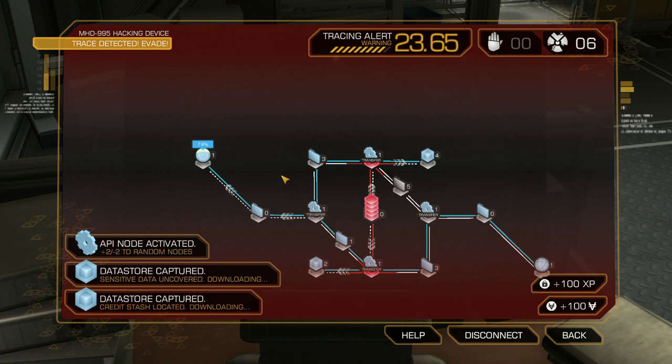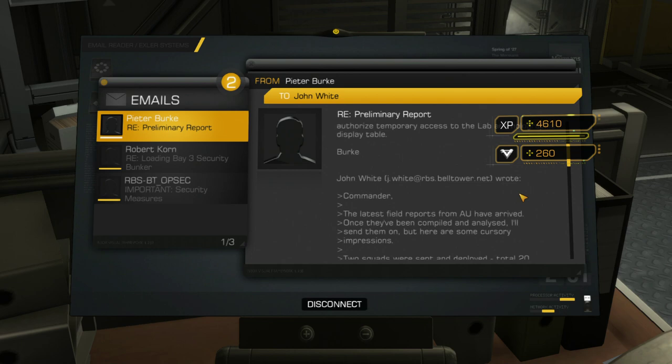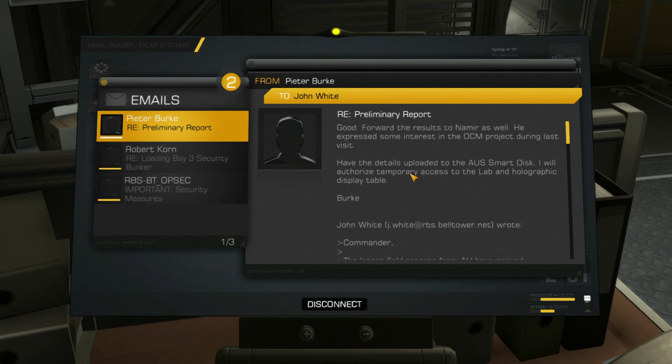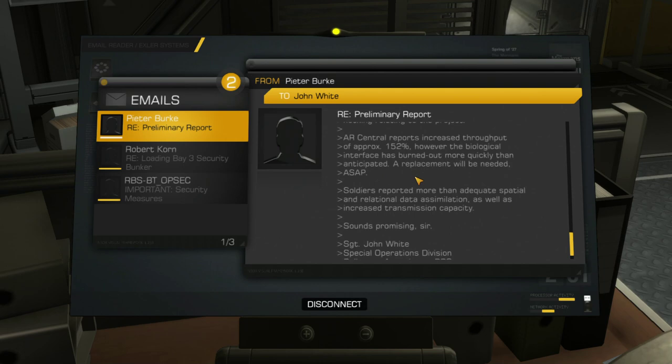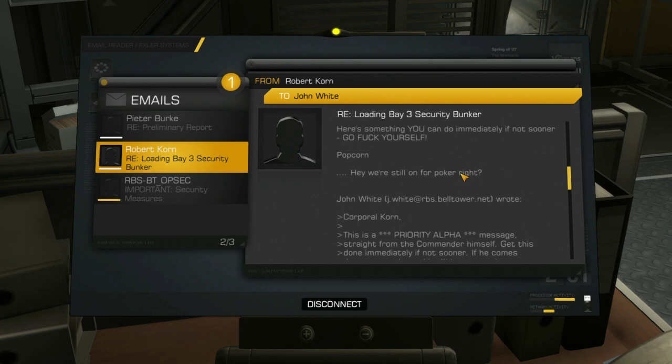We have an email that mentions an OCM. We also have an OSSmart disk — I wonder what that's about. And there's a holographic display table somewhere. We also have stuff about biological interfaces burning out more quickly than anticipated. Then we have a couple of guys jokingly being assholes to each other, apparently. And security measures — we've seen this.